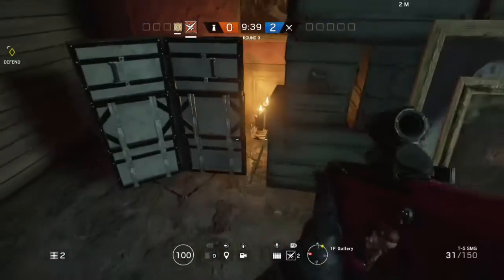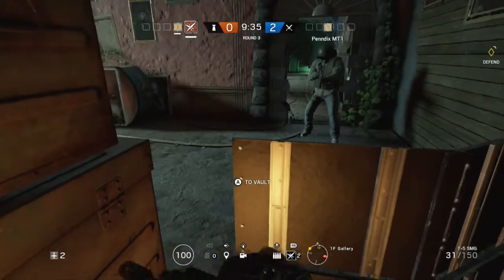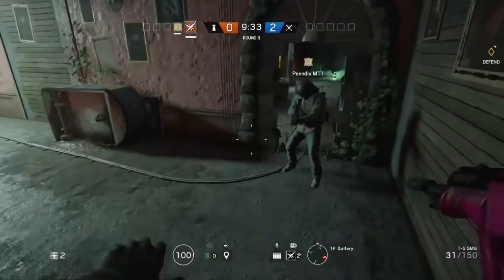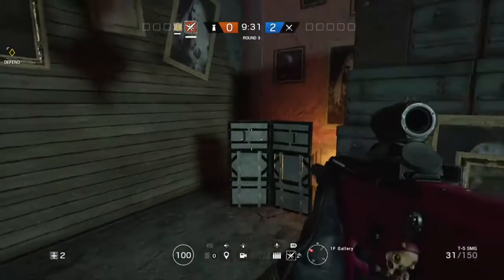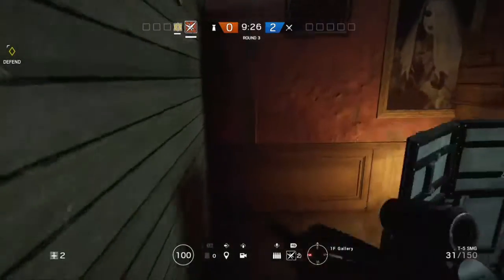So what you want to do is come over to the map Theme Park, and you want to come to the room next to the stairs. I actually had to edit out the stairs part. What you want to do is have a shield and a friend, and you want your friend to get in the back of the shield.